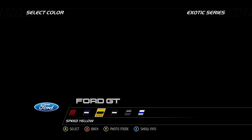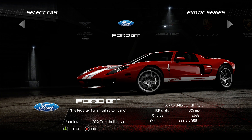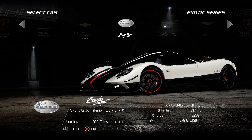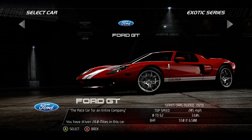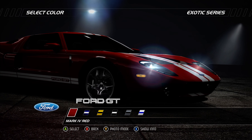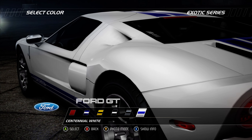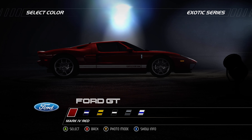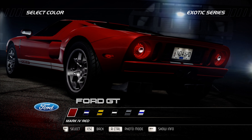The 4,038 Ford GTs produced between 2005 and 2006 take inspiration from the legendary Ford GT40 that took first, second, and third at the 1966 24 Hours of Le Mans. With no carbon fiber or computerized driving aids, the Ford GT may feel a bit outdated compared to other modern supercars.